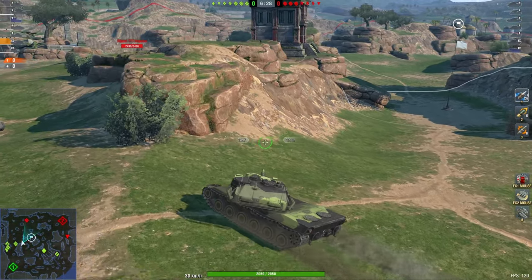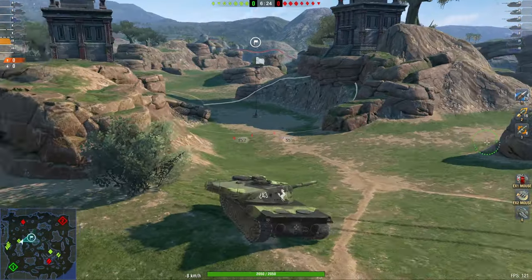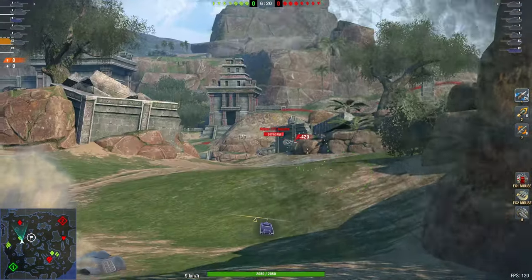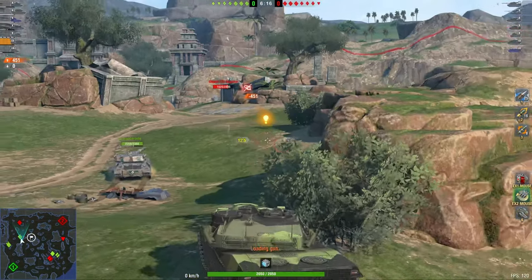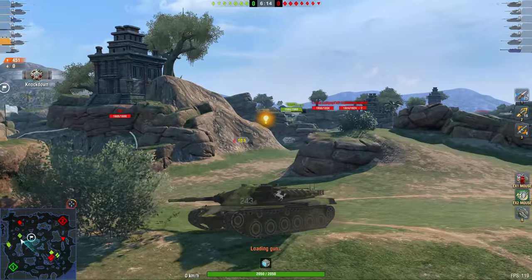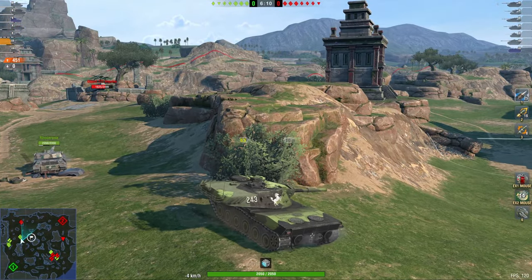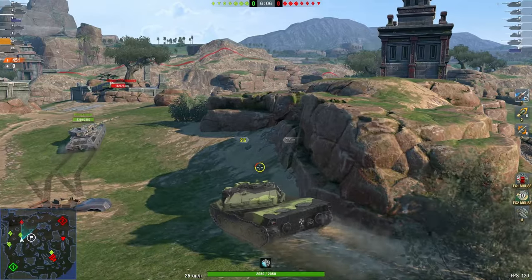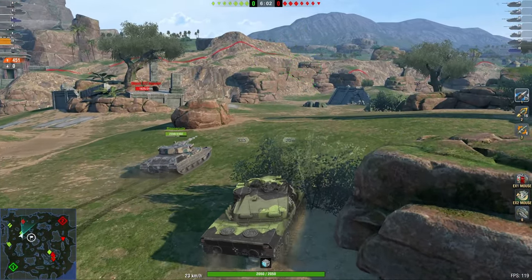I'm going to have to go to the heavy side unfortunately, because one of our medium tanks is going heavy side and I don't want to risk with a vehicle as slow as this going over there and having the entire enemy team there, then getting caught out and dying. So I can't simply risk that. If the rest of my team would have been smart, I could have gone to the medium side. But unfortunately, that is not the case.